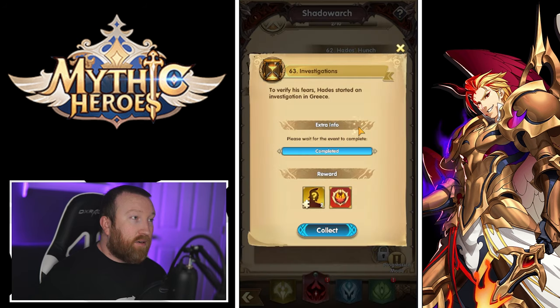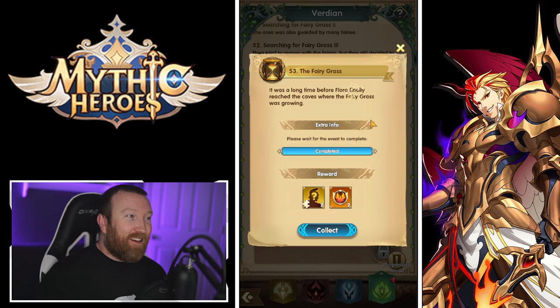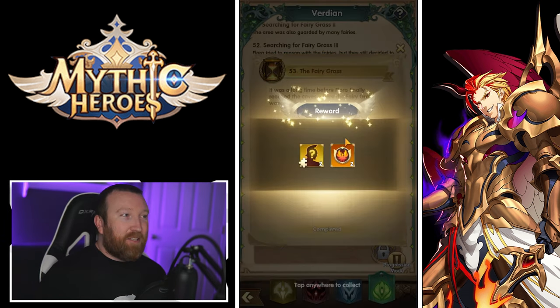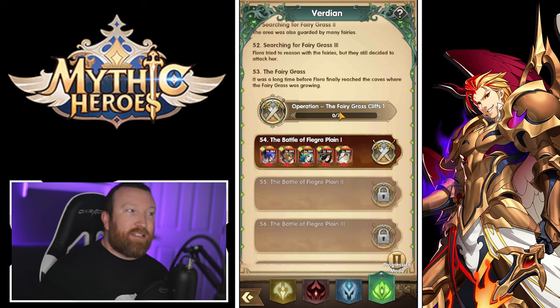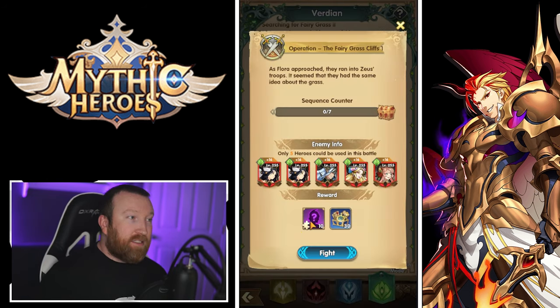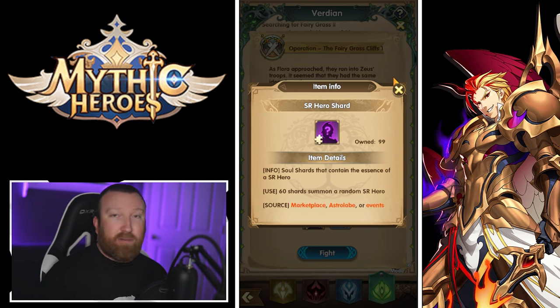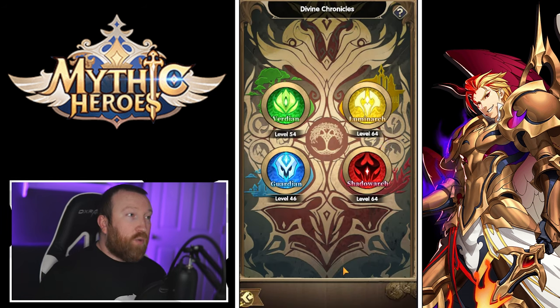Some story events are simply a read-and-get-rewards setup, which is a very cool system. Operations are 100% optional but give mystery chest fragments and SR hero fragments, which are pure food — remember, you don't build SR heroes in this game. It's a really cool take on the tower or seal-land type of content from other games.